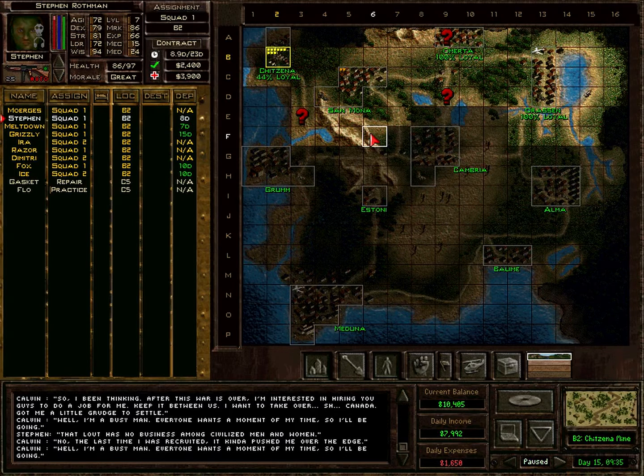Hello guys and welcome back to my let's play of Jagged Alliance 2 version 1.13. This is part 37 and in this part we are going to do some inventory management and some other minor things while we wait for Fox to patch herself and Razor up again because they got hurt badly last battle thanks to an elite with a scoped rifle. We managed to get him in the end but we can't really attack the northern sector right now with so many people hurt. Ice and Steven also got injured slightly so we should just wait here and patch people up while we also train militia and repair some items.